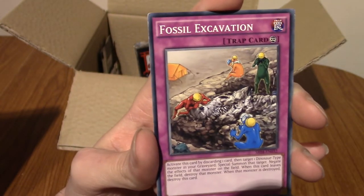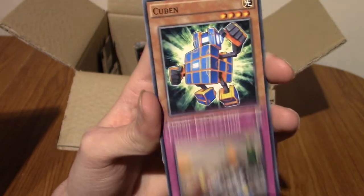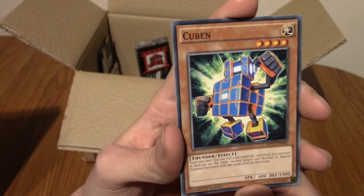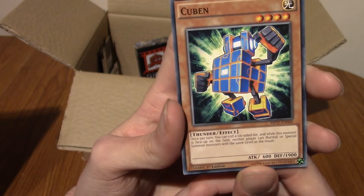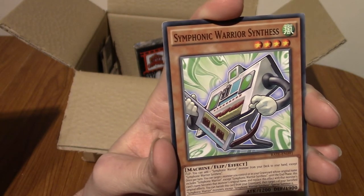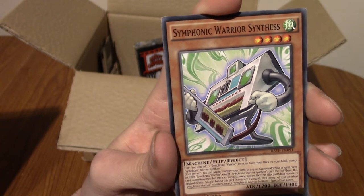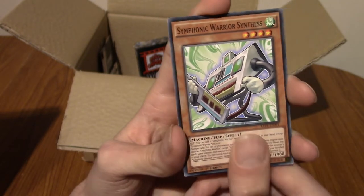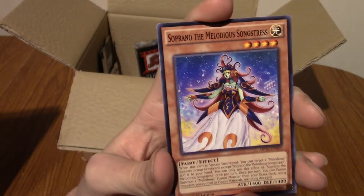We've got Fossil Excavation — they're hard at work there. What are they excavating? Fossils, obviously. We've got Cuban — he's like a Rubik's Cube, but with fists so he can do more damage. We've got a Symphonic Warrior Synthess — a synthess is like a synth, but a girl, like an heiress or something.